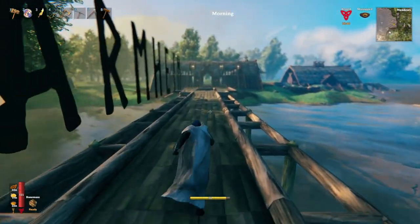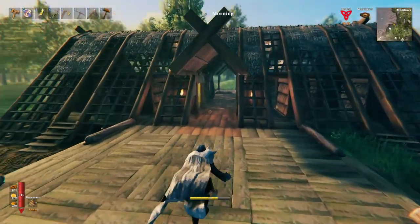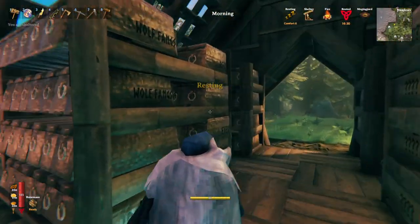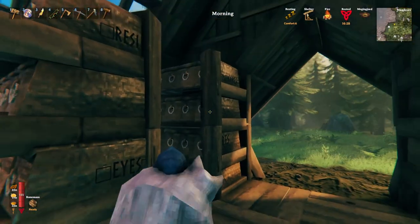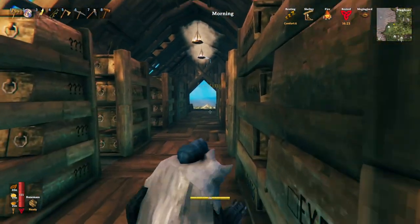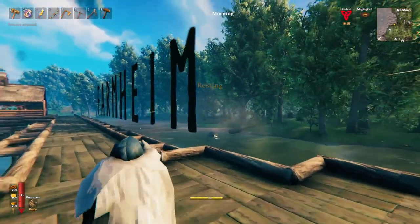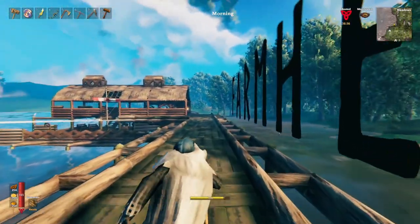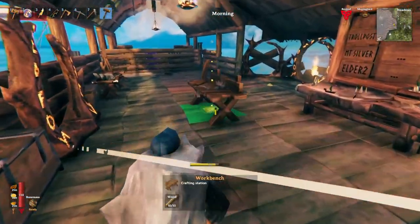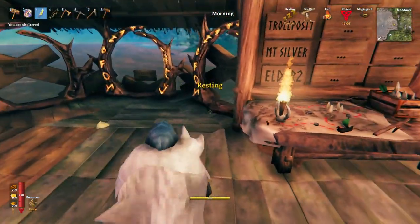I should have taken some stuff to drop off in the storage hub but I didn't, so that's too bad. Unfortunately the latest update has broken all of Matt's nice signs, which is really sad - gotta sort that out. But this place just looks so cool, I love it. Let's grab portal materials and we'll go to Mount Silver.